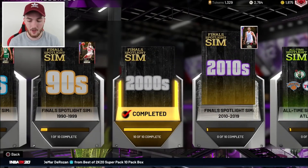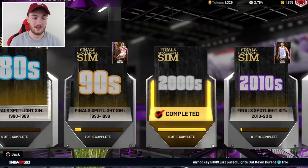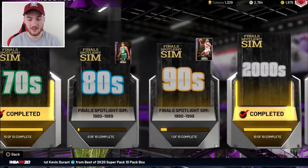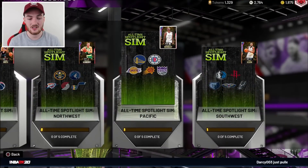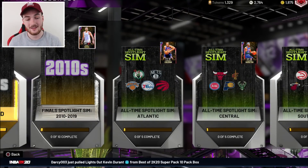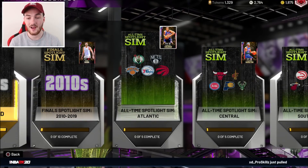We also have the Larry Bird challenges. There are five total challenges right here with 10 games each. You get five Galaxy Opals and then of course you get the Goat Larry Bird. There is obviously the Kobe one too, but the Kobe grind is massive — there's a massive difference between the Kobe one and the Larry Bird and Curry ones. I would recommend doing these challenges to get a Goat Larry Bird or Curry. I think Larry Bird is better than Curry, but Steph Curry is obviously a god at shooting threes. It'll probably take about 10 to 12 hours each.